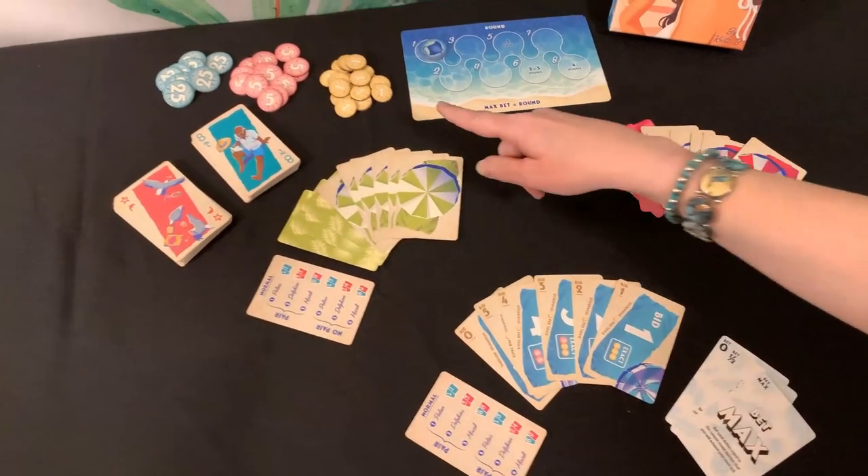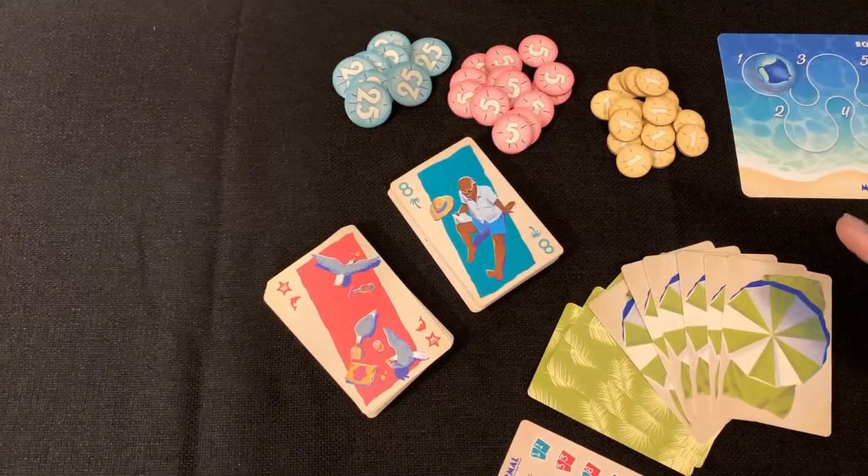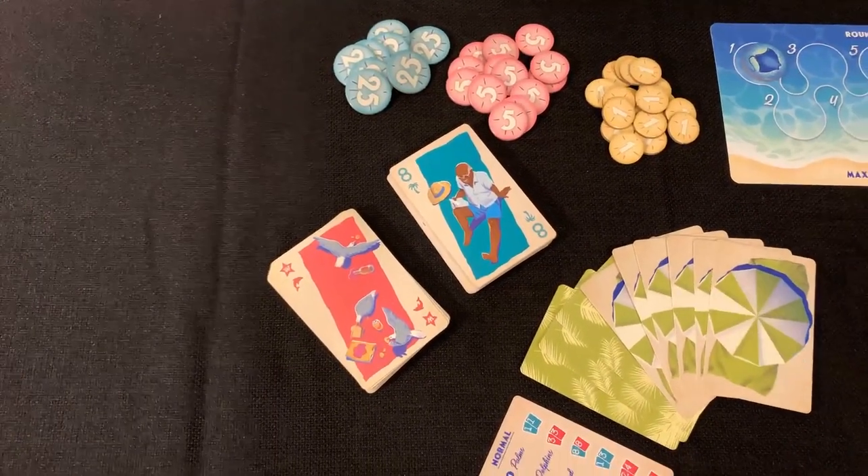After that, separate the sand dollars into three different piles: ones, fives, and 25s. These represent points in the game.